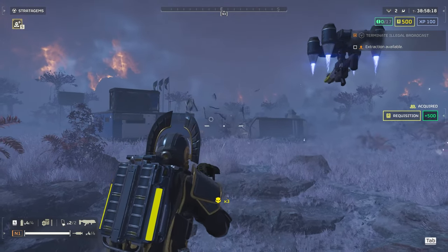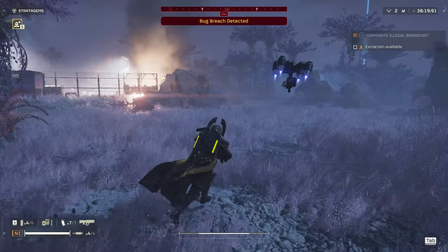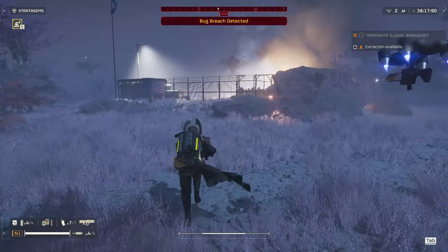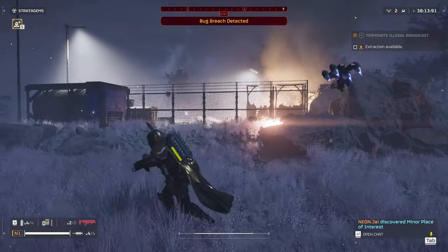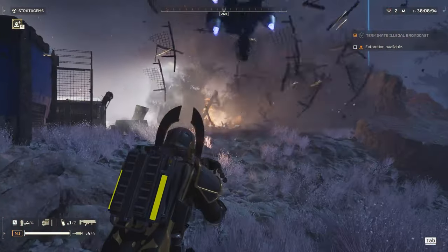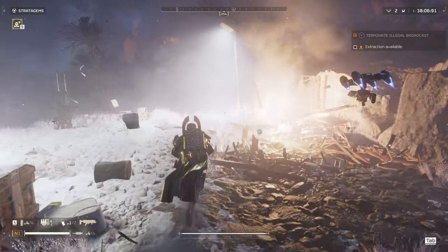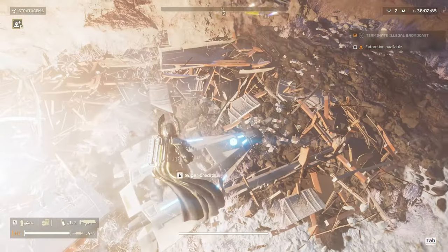Once you do that, all you have to do is run to the extraction. On the way, if you find points of interest and you want to grab some samples, you can do that as well. Even by doing that — just grabbing things on the way to the extraction — it only adds maybe an extra minute or two depending on how quick you are, and then just extract.